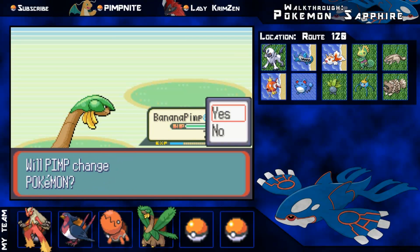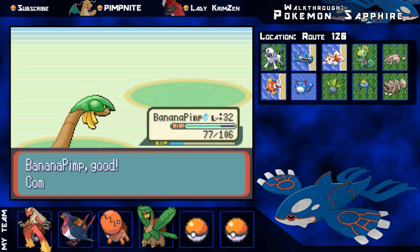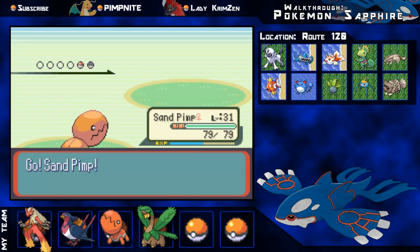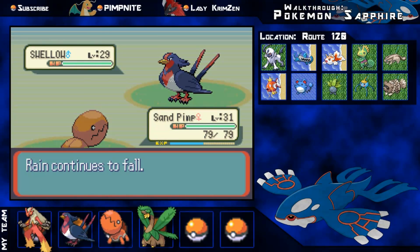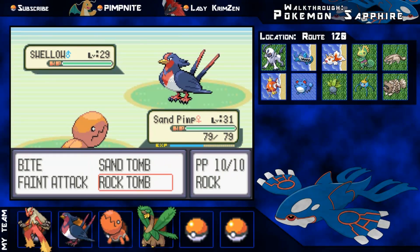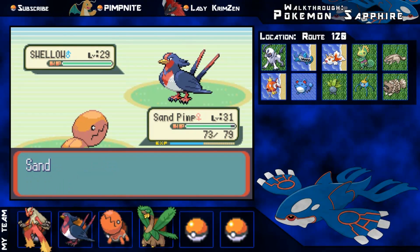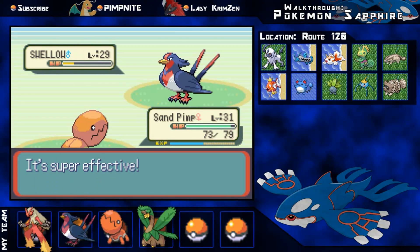In this area you can find Absol, Barboach, Goldeen, Kecleon - the little invisible guy you can get with the Devonscope or bump into wild. Linoone is good for pickup. Also Magikarp, Marill, Oddish, Surskit, and Zigzagoon. Surskit's pretty cool - it's a cool little Pokemon and you don't see many people using it at all.